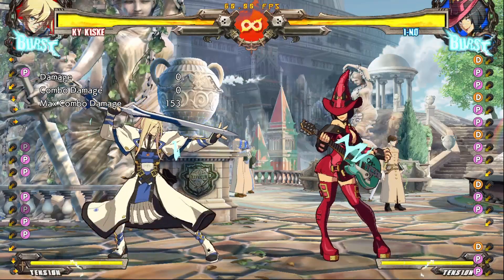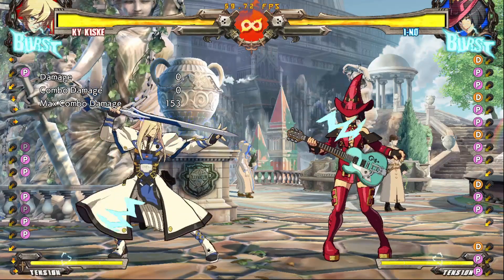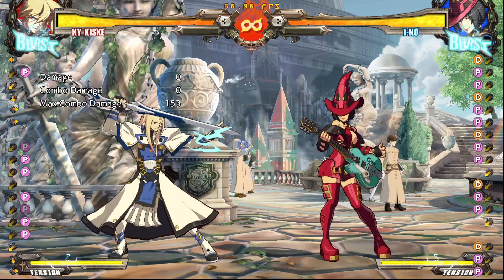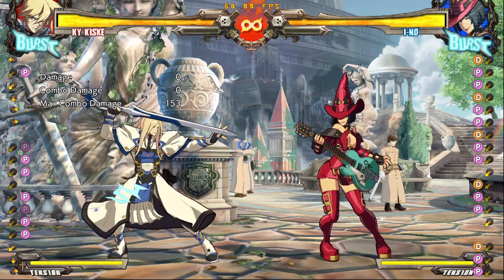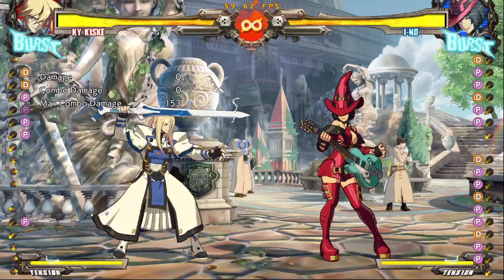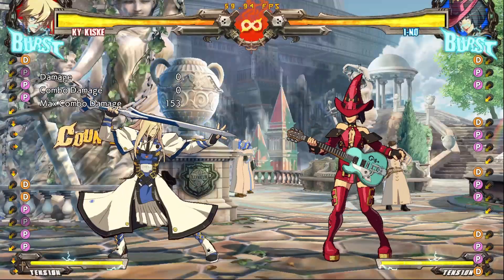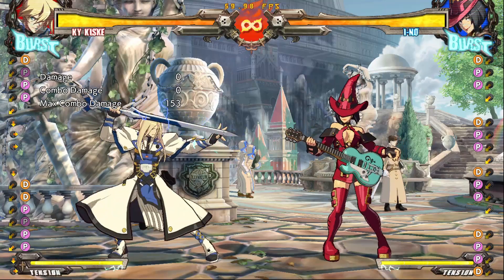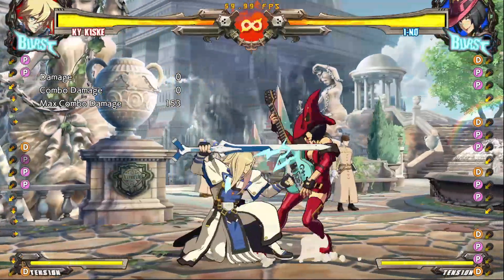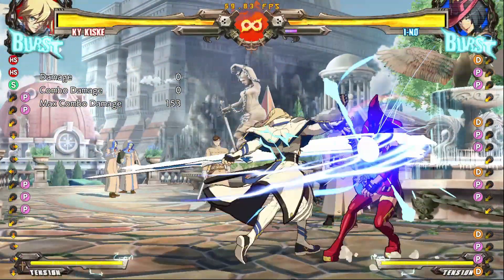The other reason is when you do a 5D in a lot of situations, your turn's over. You're back to neutral at best, or you're getting punished. With tick throws, you can do safe pressure that can give you a reward. But if they don't bite, nothing happens. I'm just doing a safer little string to catch their mashing. But if they do nothing, nothing bad's happening to me. I don't lose initiative. I can continue my turn.